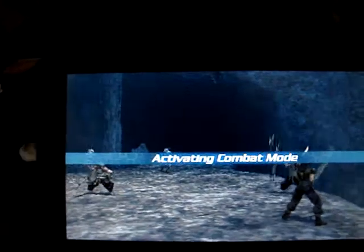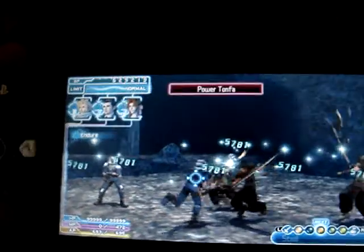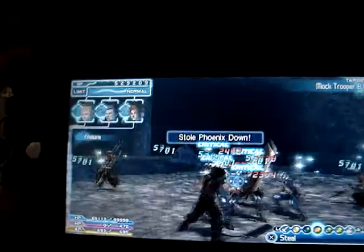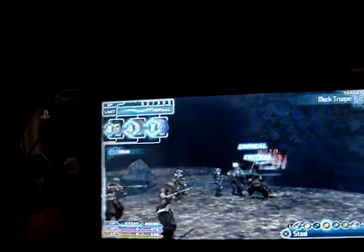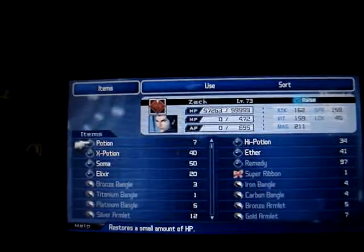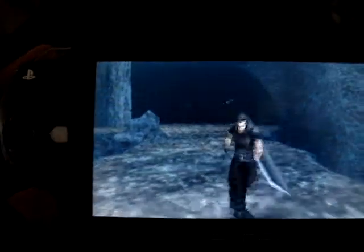Activating combat mode. Can I have the soldiers? Push to steel and steal from the soldiers — you'll get Phoenix Downs from them. One, two, three. Now you can either run or suicide. Now heal. And do it again.